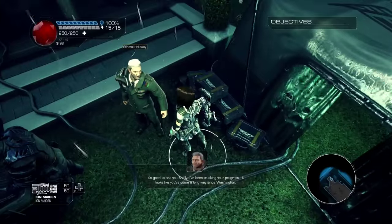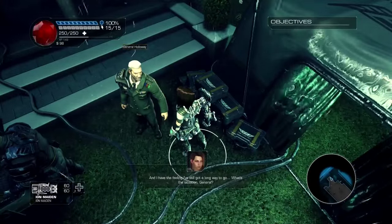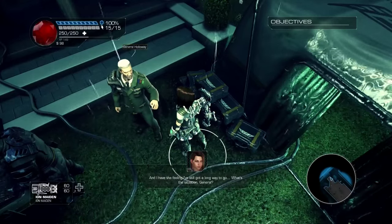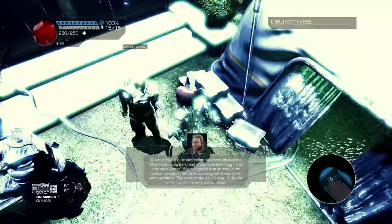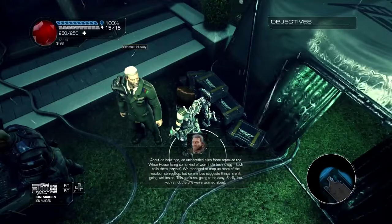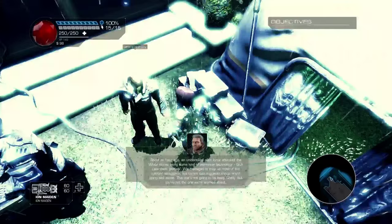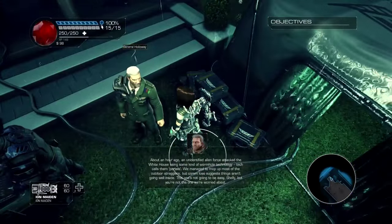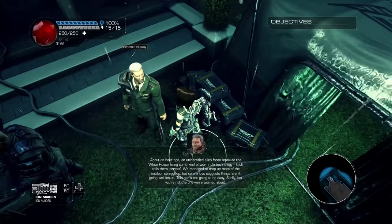It's good to see you, Shelly. I've been tracking your progress. It looks like you've come a long way since Washington. And I have the feeling I've still got a long way to go. What's the situation, General? About an hour ago, an unidentified alien force attacked the White House using some kind of wormhole technology — tech calls them portals. We managed to mop up most of the outdoor stragglers, but comms suggest things aren't going well inside.